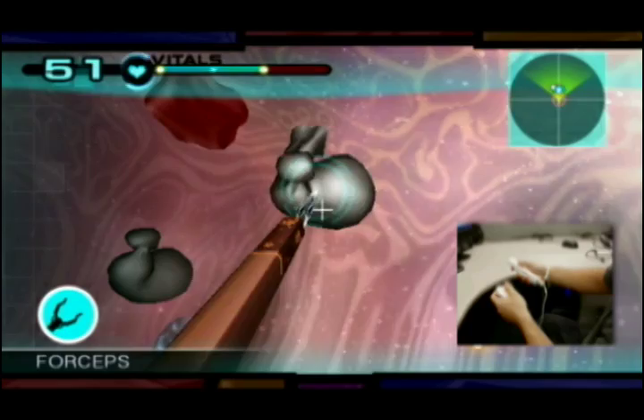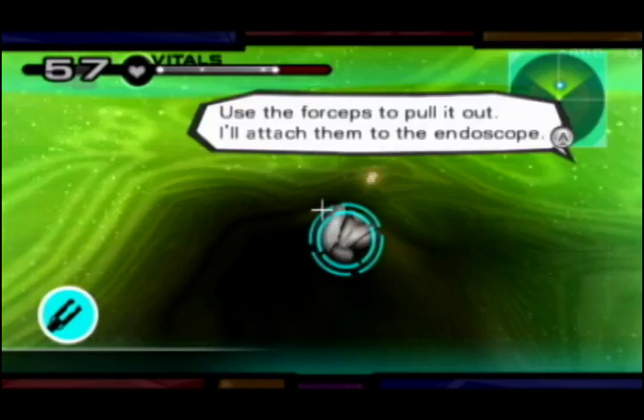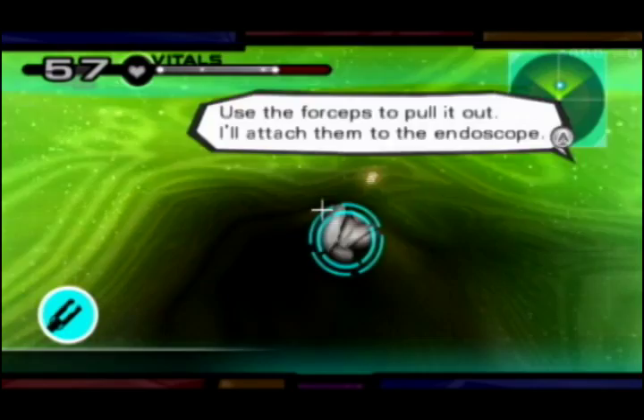Feeding your instruments into the patient involves gently inching the hand holding the Wii Remote closer to the screen. With the help of the radar, located in the upper right portion of the screen, you'll be able to maintain your direction as well as locate foreign objects, both visible and hidden.